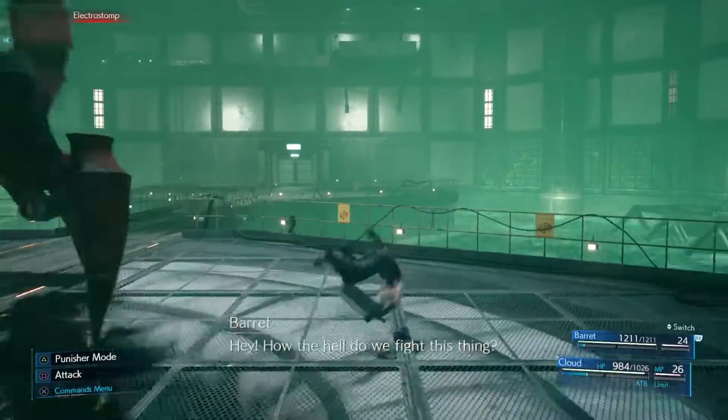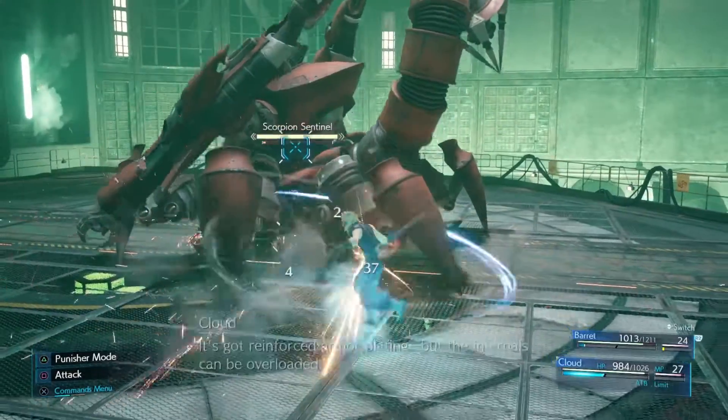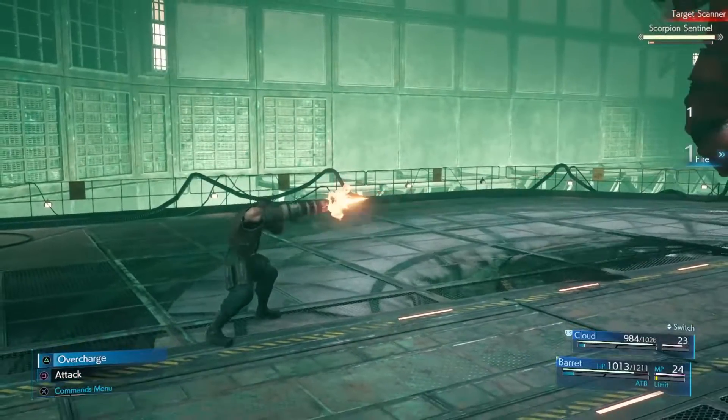Hey guys, welcome back to my first tips and tricks videos for Final Fantasy VII Remake. This episode is going to be focused on how to efficiently use your characters. So basically in this game, every time you attack, your ATB gauge goes up faster.